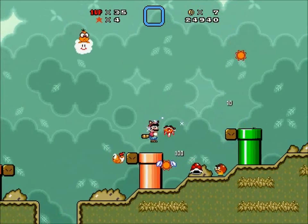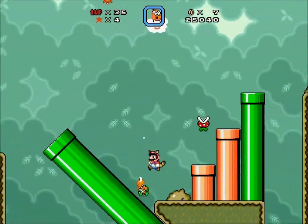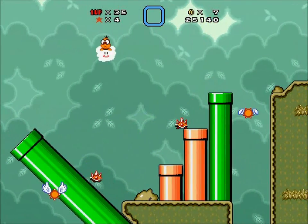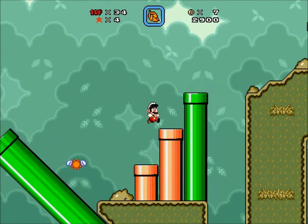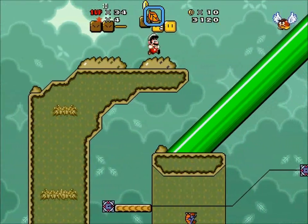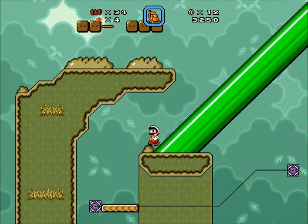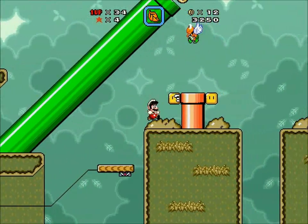Wow. Lakitu shooting spinies with wings? Is that even natural? And you can't even knock them out? Lakitu should be concerned. Because of that lack of concern, might as well just knock him out. Make sure he doesn't have to worry about it anymore, because I'm not going to do anything that stupid after that.